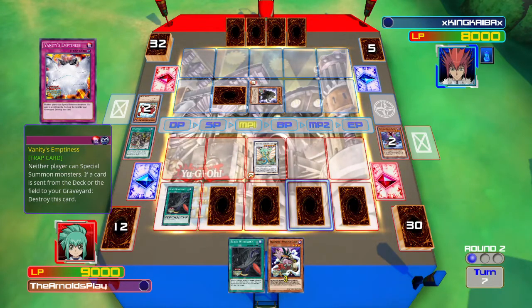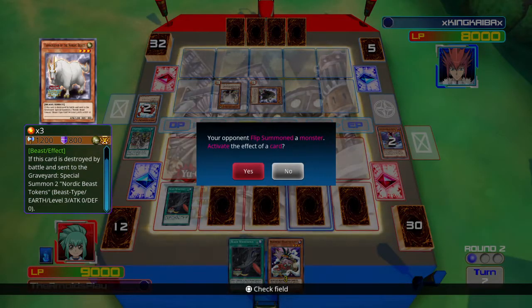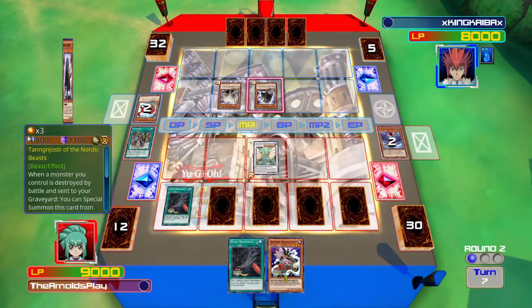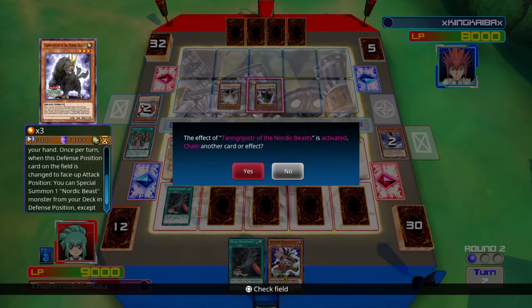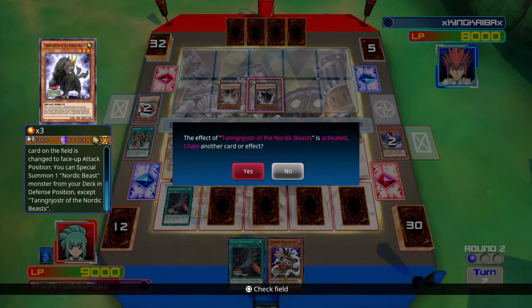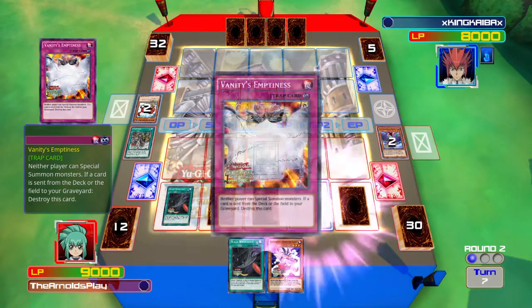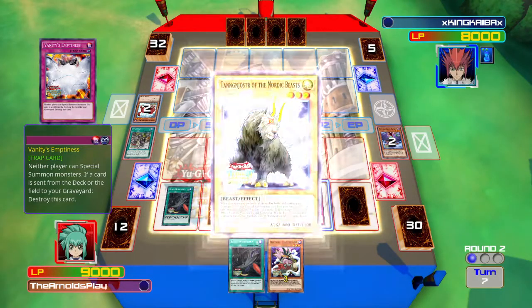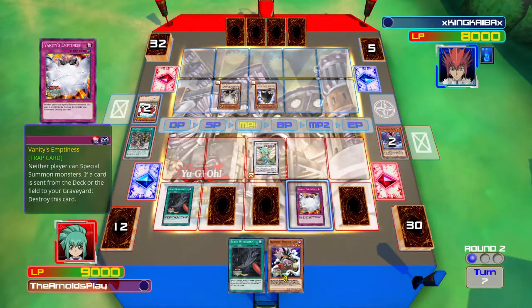We're still in quite an even position. I have an extra thousand life points thanks to Ancient Fairy Dragon's effect. He's flip-summoned another monster and put them both into attack position. Tanengolter's effect is being activated — when it changes battle position he gets to special summon a monster from his deck. I'm going to respond to that and activate Vanity's Emptiness to stop that special summon. Vanity's Emptiness is a great continuous trap that shuts down special summoning entirely.